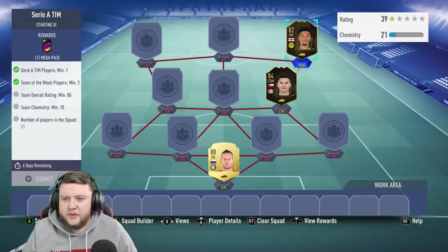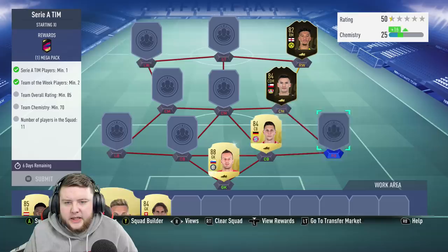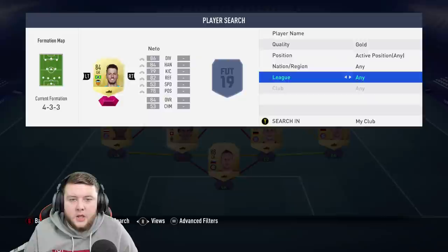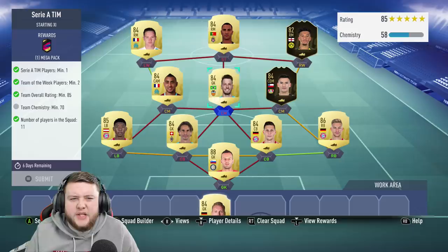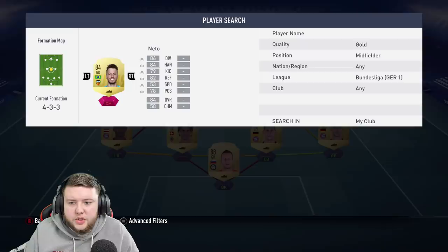I've had a look in the Bundesliga at what we've got available. It looks like Kimmich as an 86, we have David Alaba, and I'm going to stick Sommer in there as well. So we've got an 86 and an 85 in there — I should be able to just use 84s for the rest. The good thing is all the SPCs we've been doing recently where we're getting the 81-plus packs means I can use those untradable cards. All the 84s will work rating-wise but I just need chemistry. Can I get away with an 83 Goretzka? No I can't — it is actually an 84 rated squad that I need.